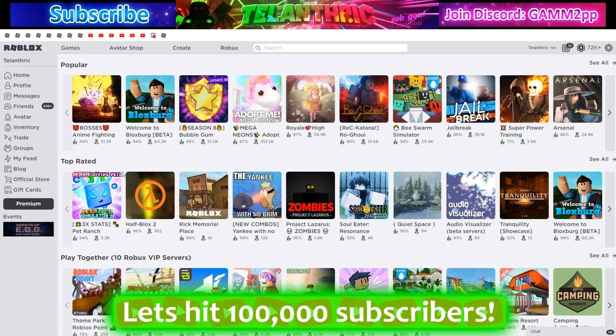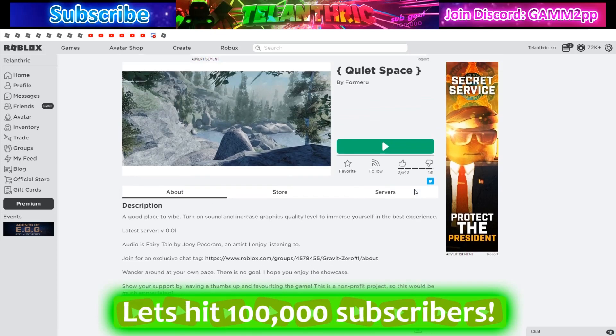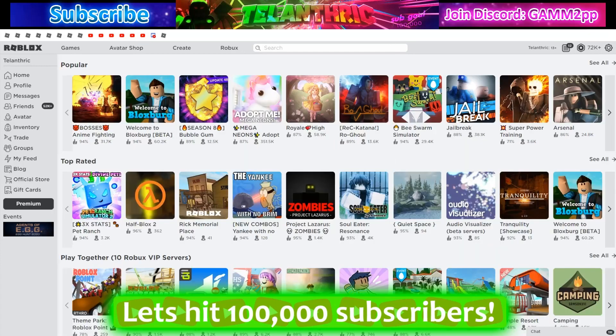Starting with Top Rated — it's supposed to sort things by highest rating. There is a minimum required number of ratings for a game to appear here, so games with just a few likes at 100% don't show up. Some of the games listed are fairly new but have gotten recently popular and accumulated a lot of likes. You need a lot of ratings on your game for it to appear under Top Rated.